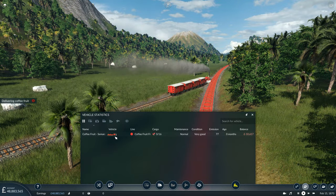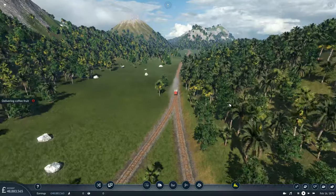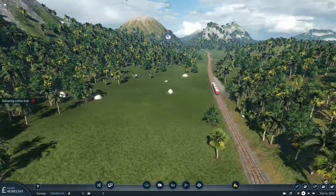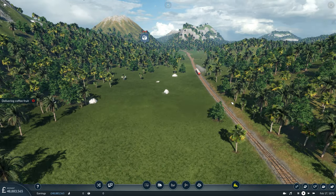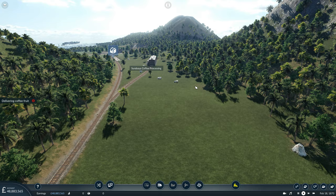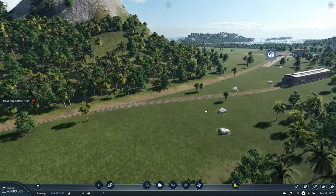I always like to give the trains a name similar to the line - it's just something I've got in the habit of doing playing this game, and it's a habit I'll likely keep up. For the time being there isn't much else we can do. He's got to go down to Semerang, pick up his cargo and then drop it off here, and that will be this task completed. Then we can proceed with the next task.